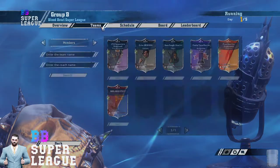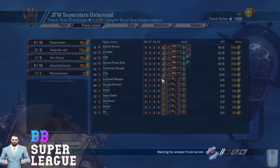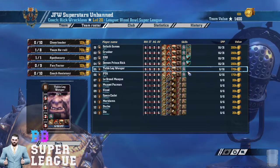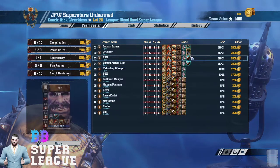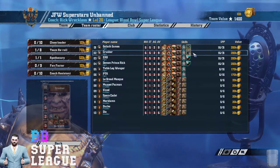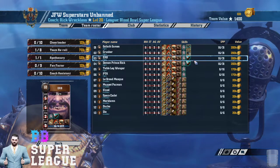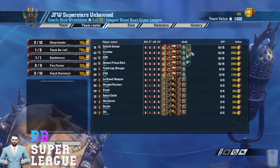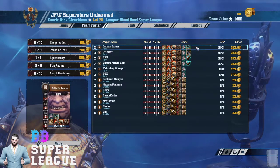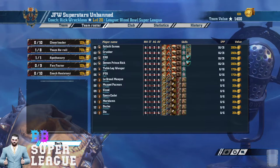In Group B we have Rick who's taken his Ogres again. I thought it was a shame that he took Ogres the first time, but he surprised me and a lot of other people with his amazing performance with Ogres. JFW are back — he's got a Show of Hands and two Tacklers this time. This team looks a lot better than the first one and could definitely cause some upsets. It's a pretty scary team.